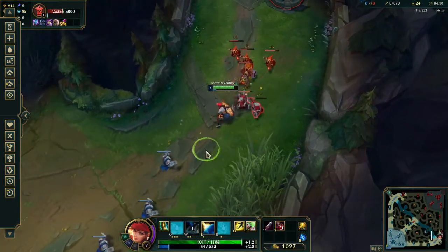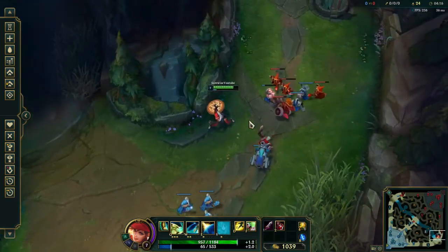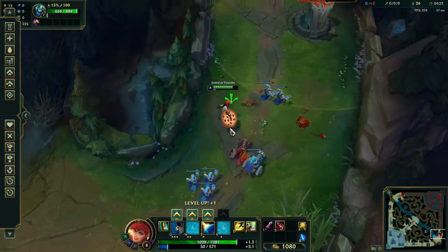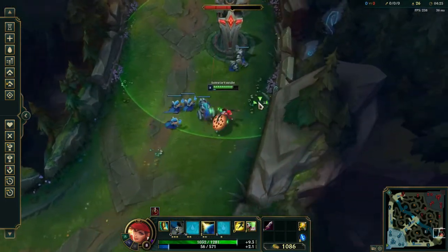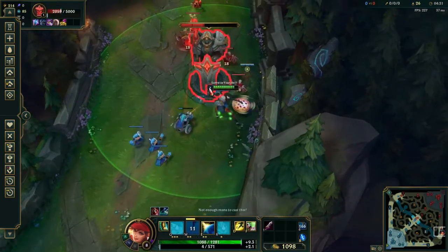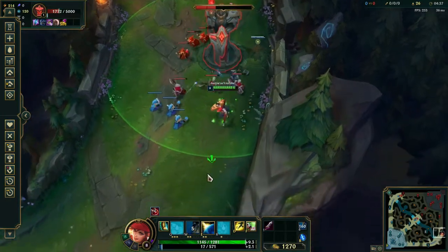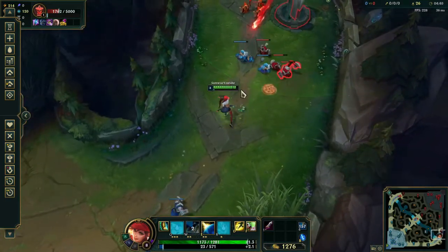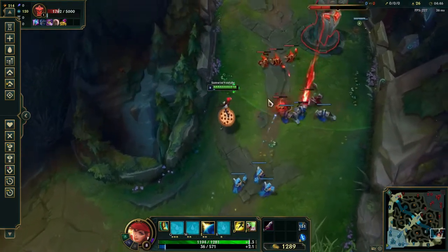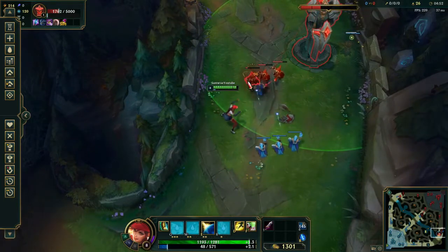You can use it at the last second, but be aware of that timing. The E spell shield can't block auto attacks — it can only block abilities. It's very hard to use against fast abilities because you might not even notice them coming.